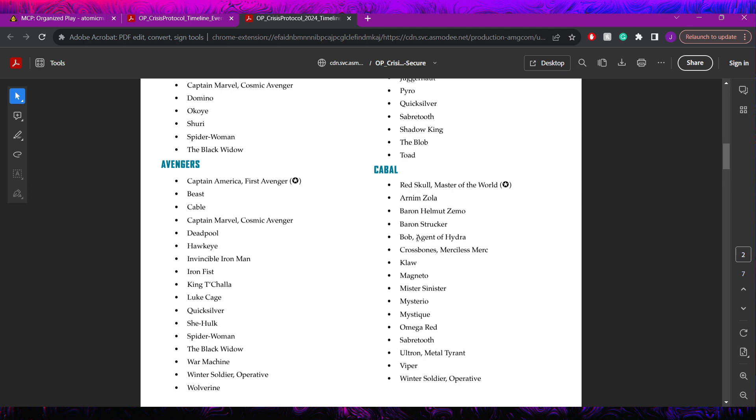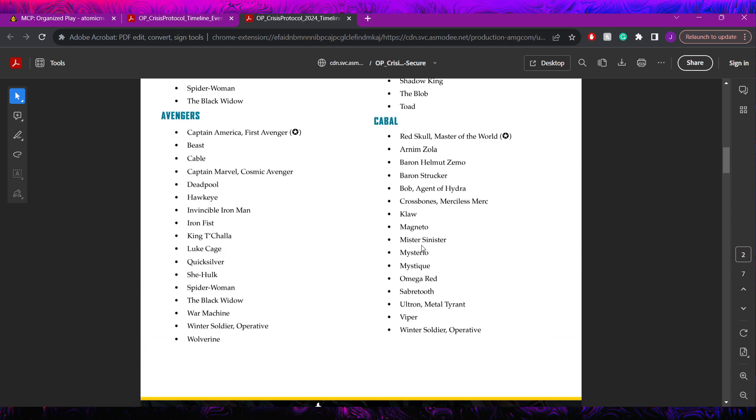Cabal's only allowed leader is Red Skull Master of the World - no Malekith. They're allowed Zola, the new Zemo, Strucker, Bob Agent of Hydra, Crossbones the new one, Claw, Magneto, Mr. Sinister, Mysterio, Mystique, Omega Red, Sabretooth, Ultron Metal Tyrant, Viper, and Winter Soldier Operative. Cabal keeps a fairly large list but some very notable models are missing, and they're down to one leadership option.